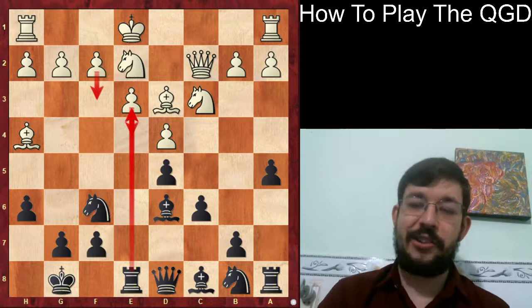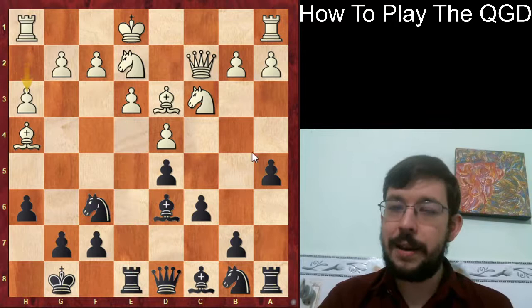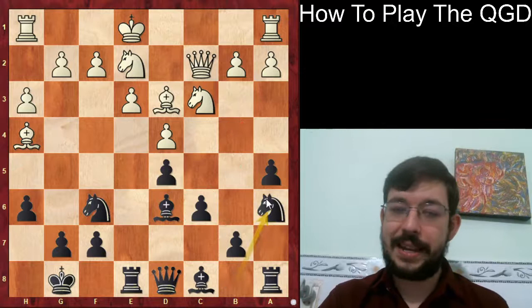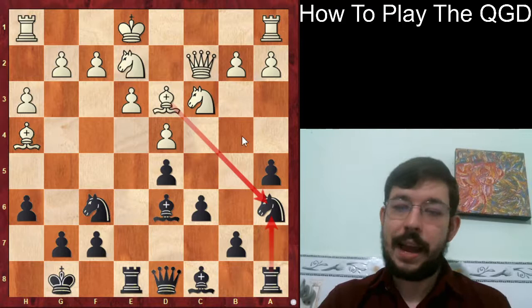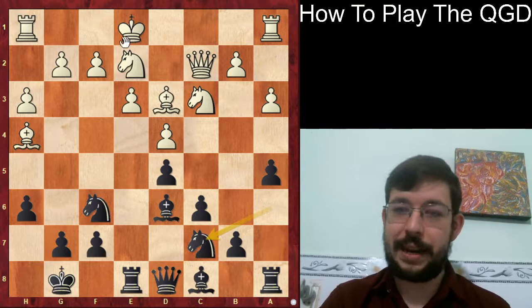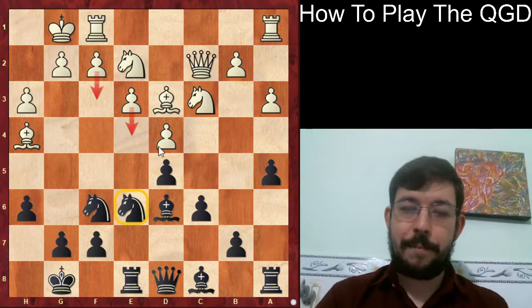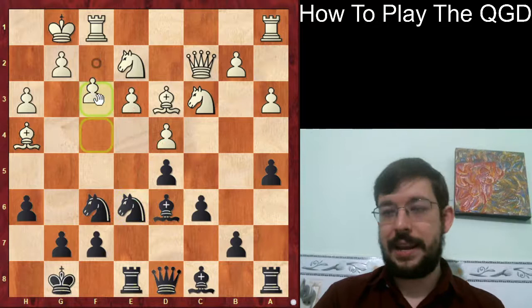Moisienko at 2620 GM really struggled to find a good plan. The idea behind the move a5 is twofold: first, you're stopping White's standard minority attack where it goes b4, b5 and tries to break up the solid pawn chain. Second, you clear the way for Na6 because now our pawns are not getting doubled - we can take back with the rook on a6, also threatening Nb4. So after a3, the knight moves around to c7, and after castles, the knight arrives on e6.